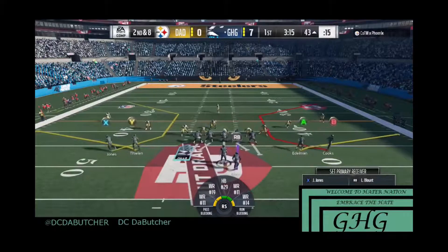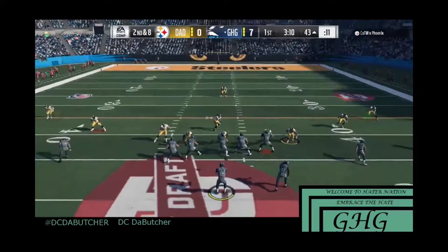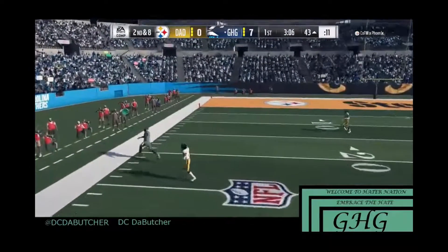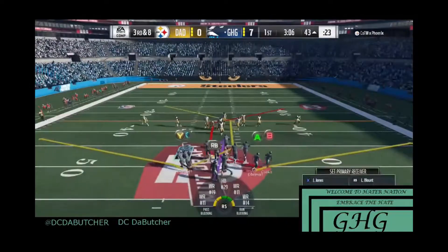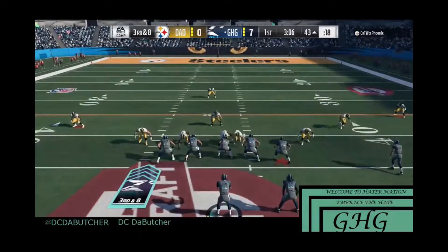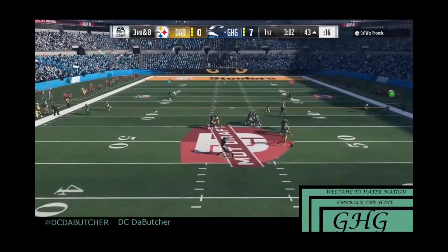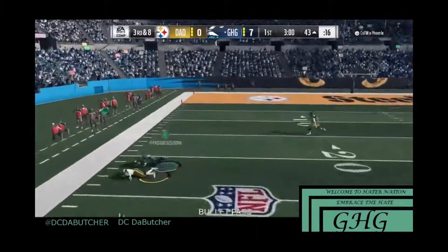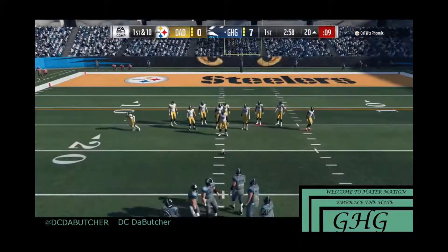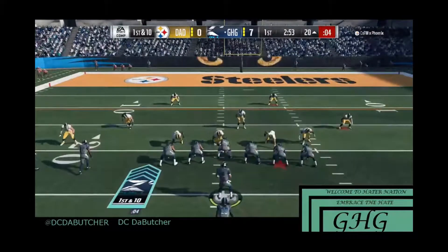I run an outside zone and I want to show this: never run your wide receivers on the short side because you don't get good blocking. Then I throw the corner strike out of the spread — I really like that play. He was under pressure and I overthrew it, but I came back and re-ran it with more poise, sliding to the left edge and dotting him up on the same play.